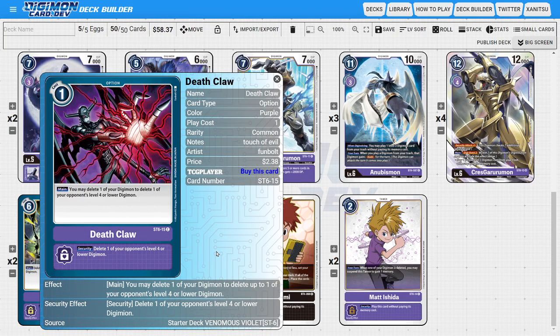The only other option of the deck is going to be three copies of Deathclaw. Deathclaw is a really powerful option because of how efficient it is. For the low play cost of one, we get the very powerful main ability of deleting one of our Digimon to delete one of the opponent's level 4 or lower Digimon. Most of the time we'll just be deleting our rookies since they're the easiest to play and res. Nine out of ten times you're going to use this card to delete one of the opponent's blockers so that Crest Gurumon can swing in. It even has a nice set security ability of deleting one of the opponent's level 4 or lower Digimon, so when it's checked in the security, you still have the potential to delete a Digimon.